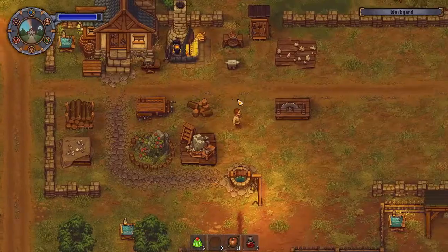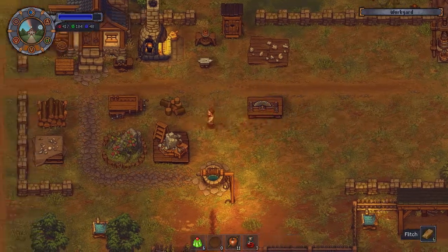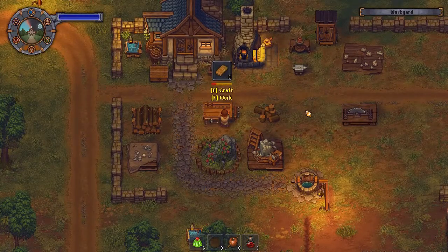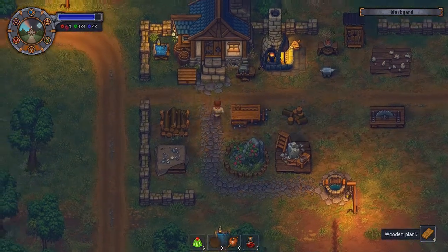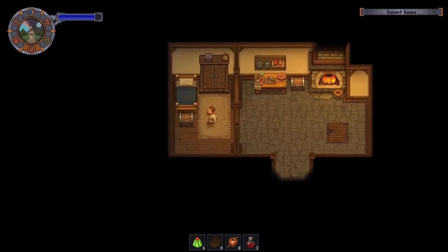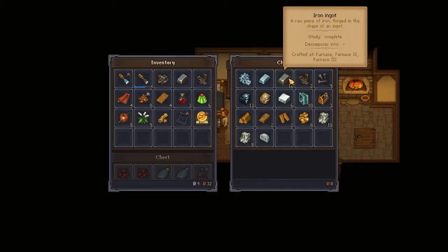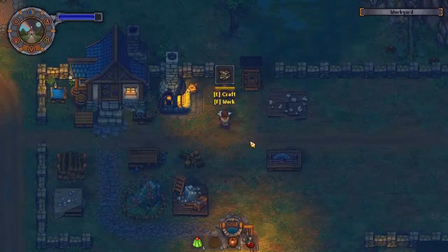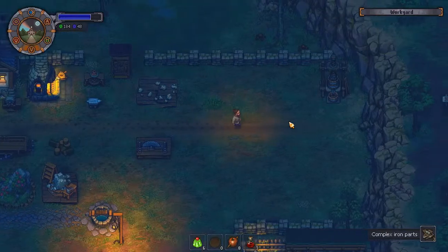Alright, plank — so we need flitching for that. Flitch rather, which we can make pretty easily. Four wooden planks. We'll just do the old one hand shoving roasted apples into our mouth, other hand working the workbench. Boom. And then we need four complex iron parts, which shouldn't be terribly difficult to get our hands on. There's one, and I believe one of them makes three. Yeah, it does. Awesome. Boom. So there's four simple iron parts.